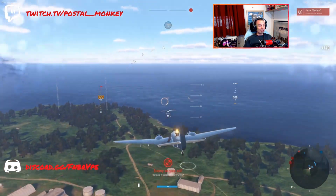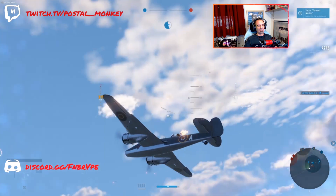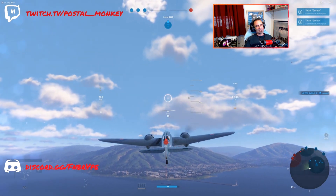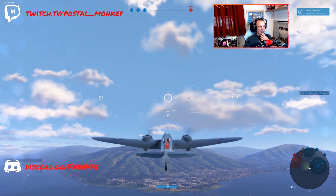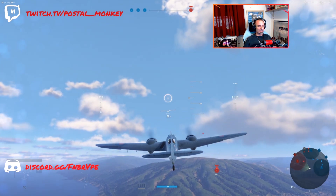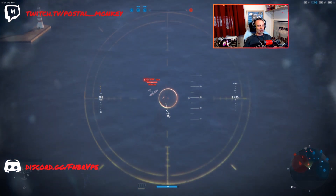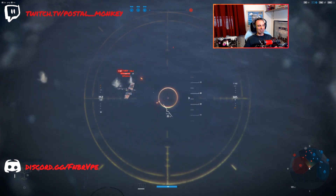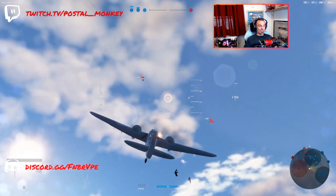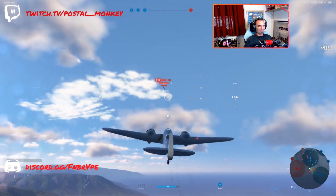I took out the Blenheim - this is the Tier 4 British heavy fighter. I absolutely love all the British heavy fighters. There's just a difference between them and the American and German heavy fighters. Not that they're necessarily better by any means - at face value they might actually be a little bit worse. But I like their ability to do a little bit of everything. We're taking out the Tier 4 British heavy fighter mainly because I figured if the game was going to be skippy, I would still be able to be semi-effective and not completely spaz out.